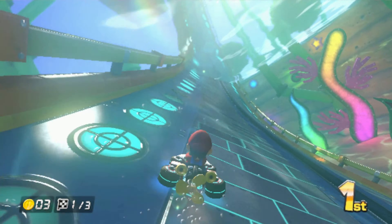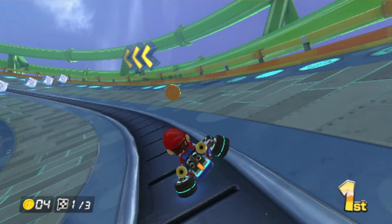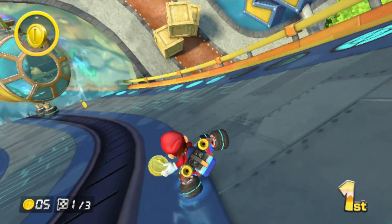The youngest player goes first, then play proceeds clockwise. On your turn, slide one of your roller pawns down your track and onto the target board. Then the next player goes.